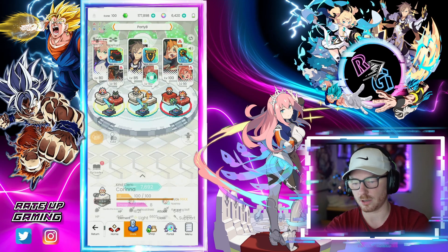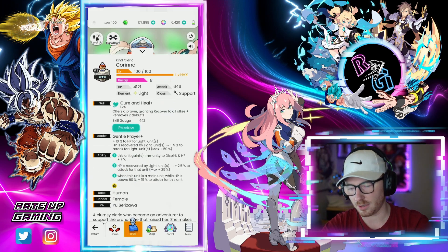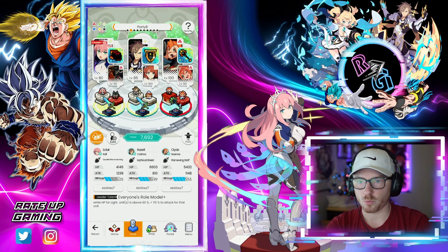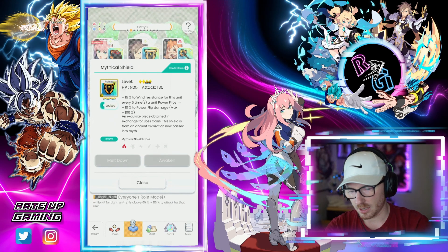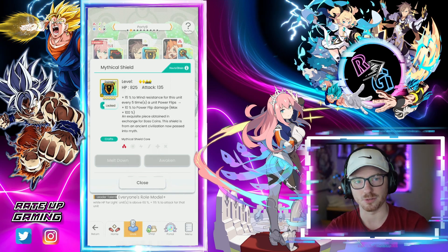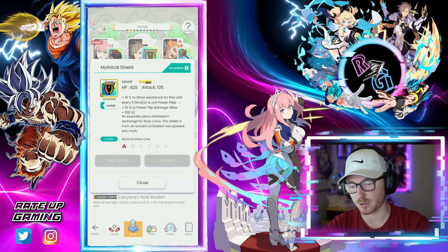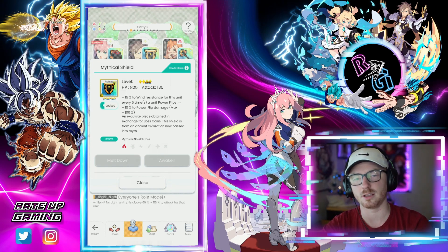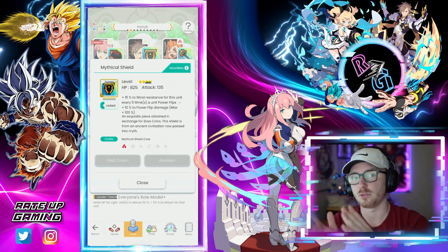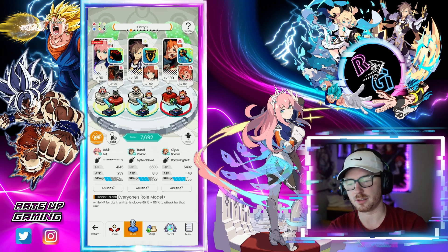This whole team is trying to up damage for Eclair, trigger her ability to heal, and generate attack — which is what Karina is here for. Karina just heals, triggering those abilities. She provides recovery for light units, and her ability two gives 2.5% attack for that unit whenever HP is recovered by light units. On Rolzelt's weapon, since there aren't a lot of generically usable power flip weapons, we have one that gives 10% power flip damage every five times a unit power flips, up to a maximum of 100%.